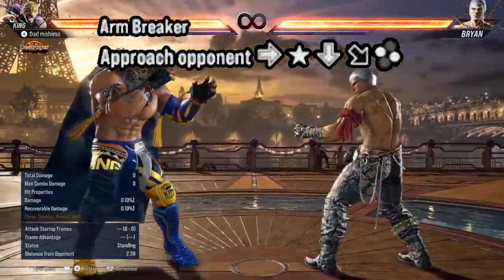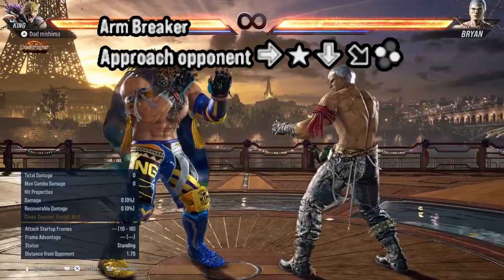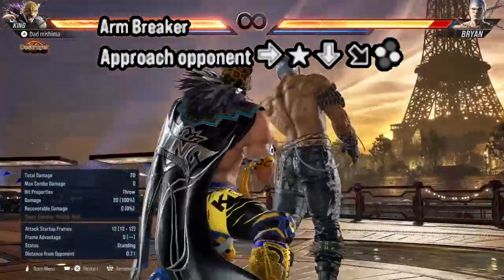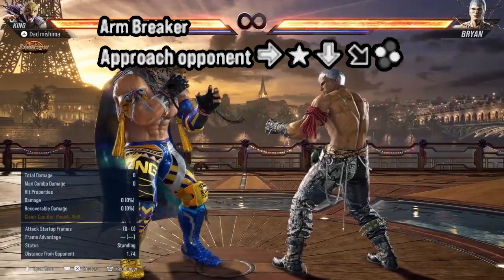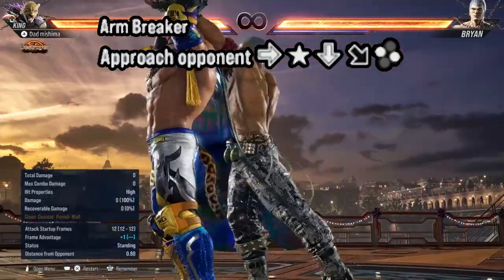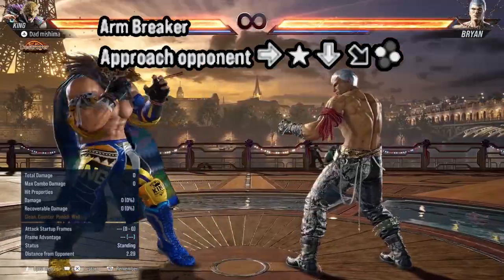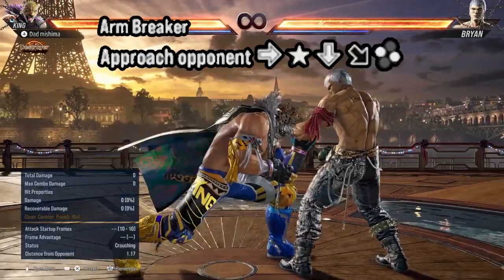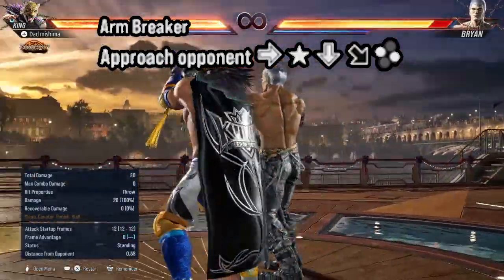Step number one: we must do the arm breaker. To do the arm breaker, do a dragon punch motion with left punch and right kick together. Whenever you're doing the dragon punch motion, make sure that you put a delay right after you tap forward — so you tap forward and then a little short delay, and then finish the motion off.